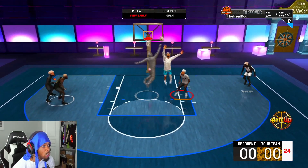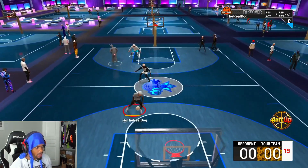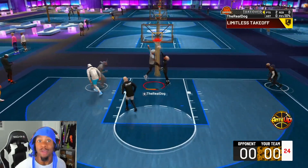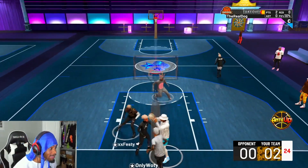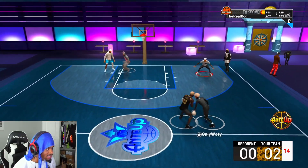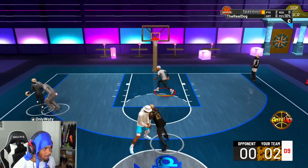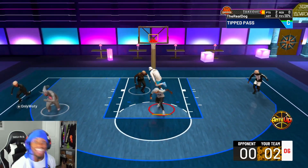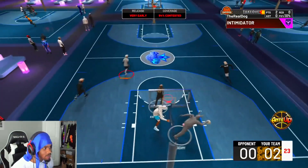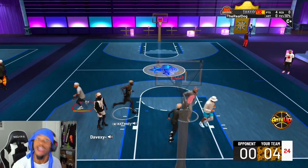Get that board! Good board. We gotta get a stop, let's go. I'm looking a little slow right now but we gonna get right. He almost had me clapped, but let me lock in. Lock him up Fess, lock him up — good D Fess. Look at the D — I got him! Get that board, let's go. I got defense, come on — we out.